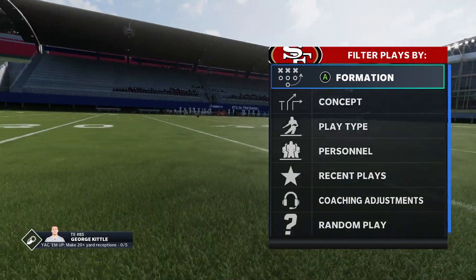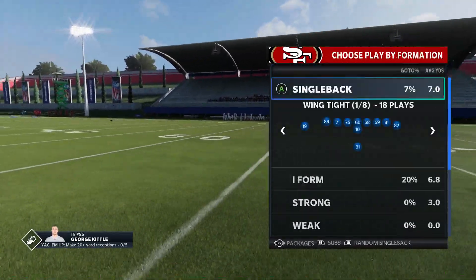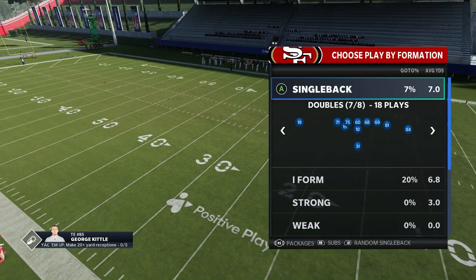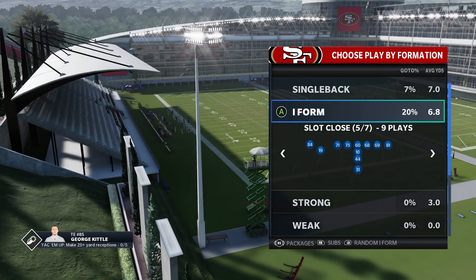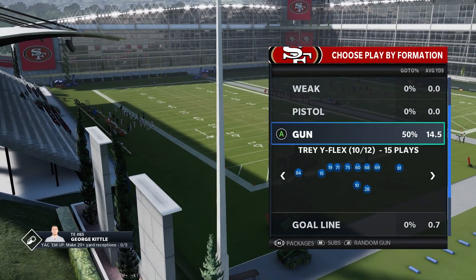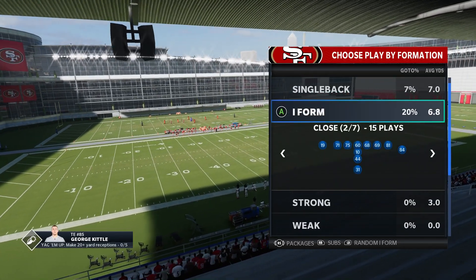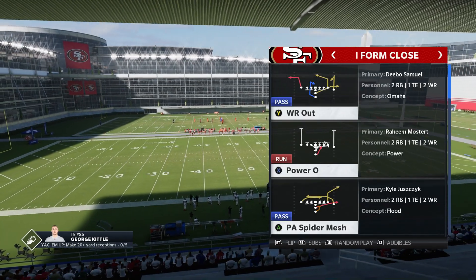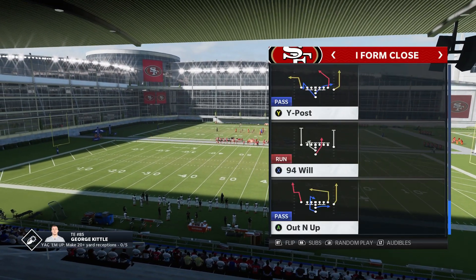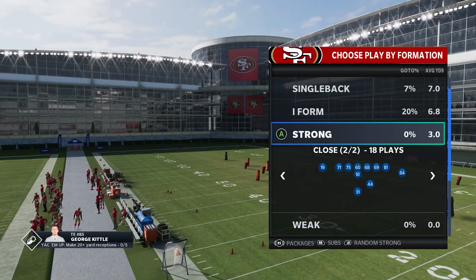For the final honorable mention, I have to talk about the 49ers playbook. You could argue that this is a top five playbook — it's close either way, to be honest with you. But when you talk about what it has under center and plus what it has in shotgun, it just has almost a little bit of everything. One of the things that stands out the most about this playbook is how good it is under center. It is one of the few playbooks that have the I form close, which is a really good under center formation. But this isn't even the best formation that it has.